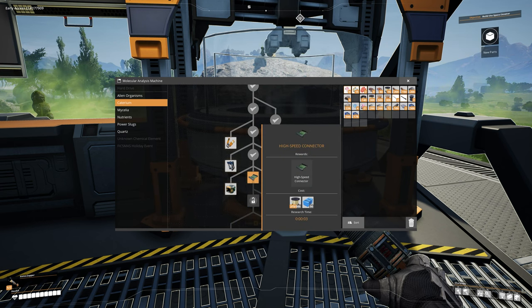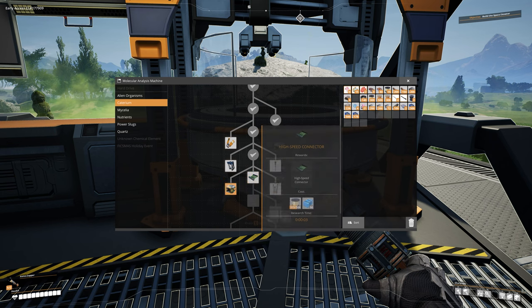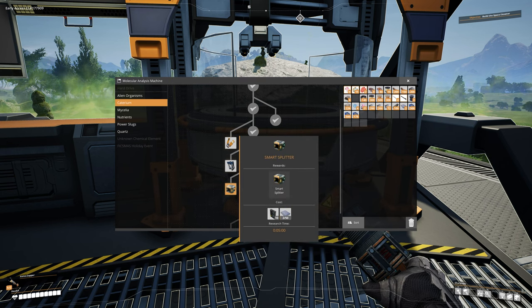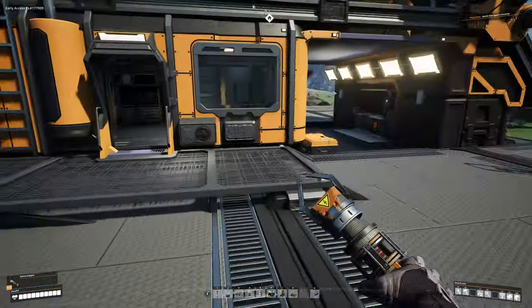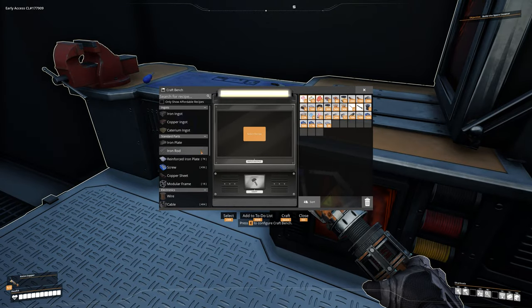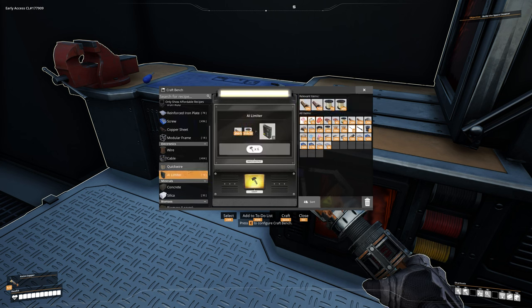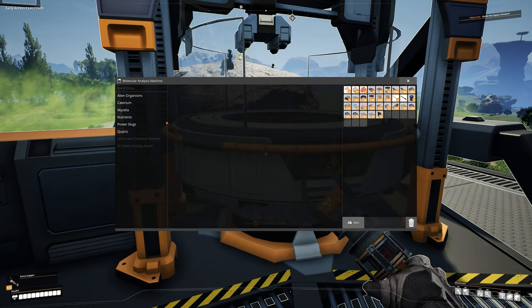We've also unlocked high-speed connectors and the smart splitter. We're not concerned about high-speed connectors right now — we're focused on the smart splitter. To build it we're going to need 10 AI Limiters and about 50 reinforced plates. We should have reinforced plates being made, but we'll have to manually craft the AI Limiters. Let's grab some plates at the crafting bench, make 15 AI Limiters — we have enough materials for that.